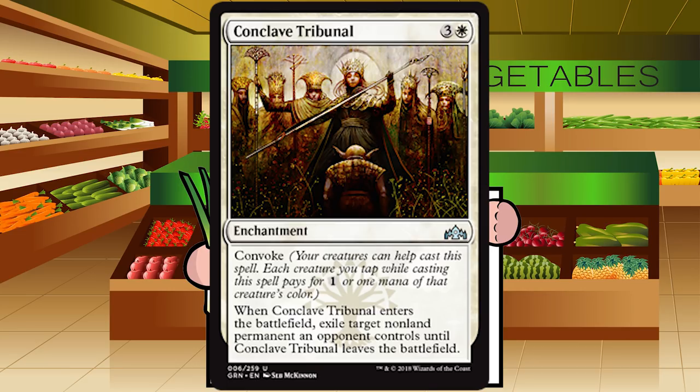Convoke is actually pretty powerful because you can cast something out way sooner than you should. You can convoke out an eight-drop on turn five if you have three creatures on the battlefield. Of course, convoke cards are typically over-costed as a result. But Conclave Tribunal is basically just the Hieromancer's Cage with the convoke upside — casting it earlier or alongside another spell is huge. This is premium removal. Grade: A — solid first pick in most packs.